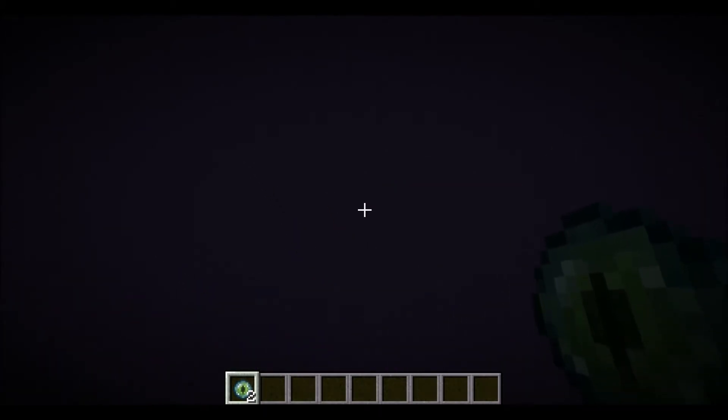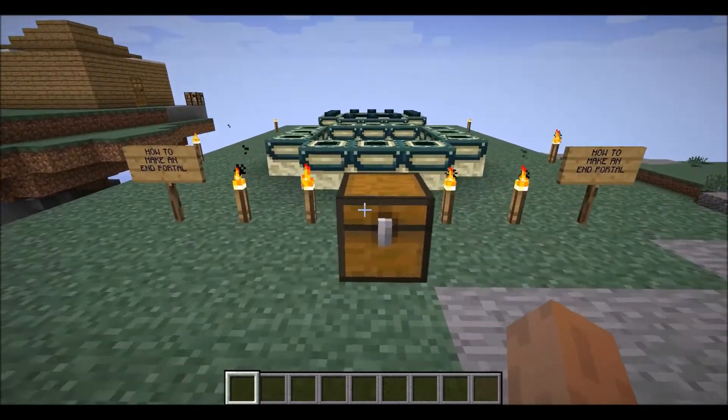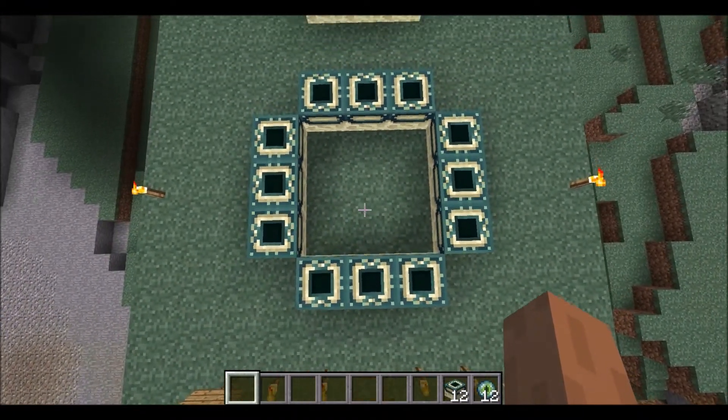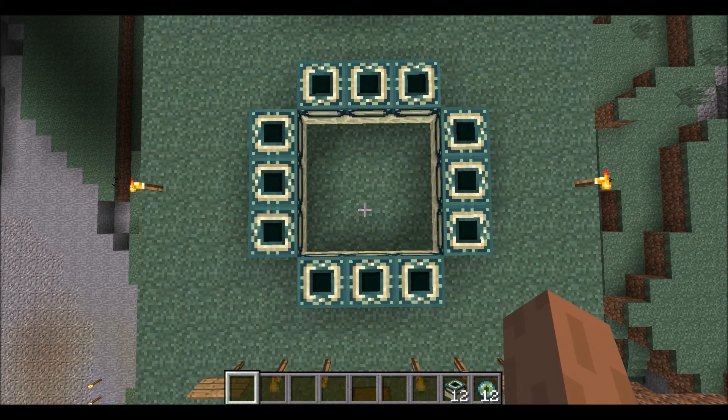For this tutorial you're going to need pretty much the following items that I will show you in this chest just here, which will be 12 Eye of Ender and 12 end portals. So just quickly for referencing purposes throughout the video, in case you guys get stuck, you can pause it here and look at the framework of how to make each thing.